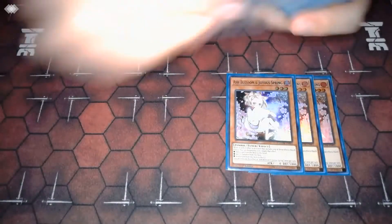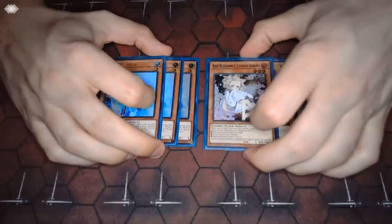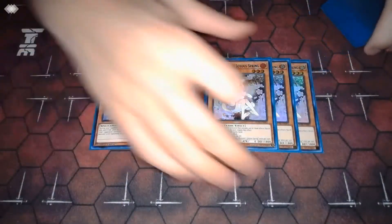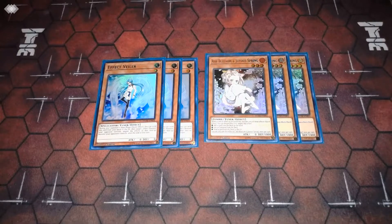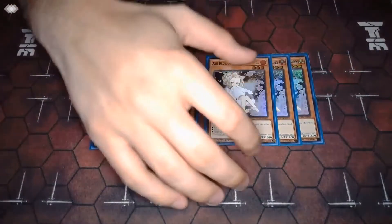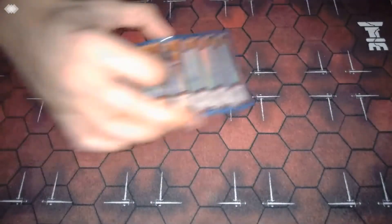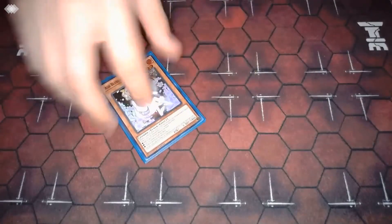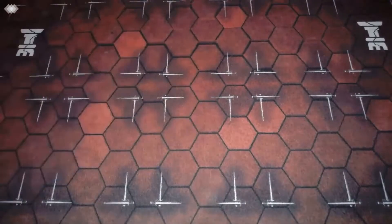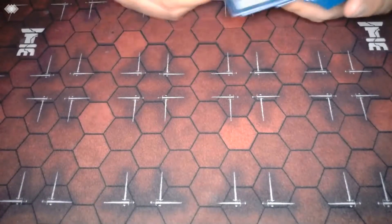The only other monsters I play are three Ash Blossom and three Veiler. We have to play hand traps — the meta is the meta. We've got to stop Eldlich from going combo or you just lose. You're also really trying to open one to at least two hand traps out of your hand going second — trying to open two hand traps going second if you can.